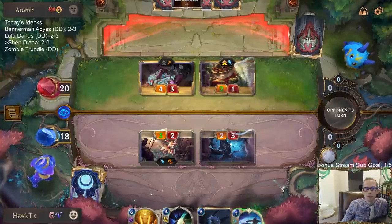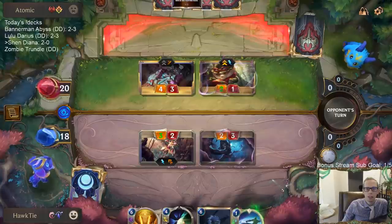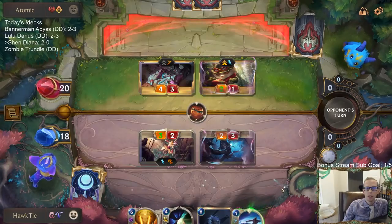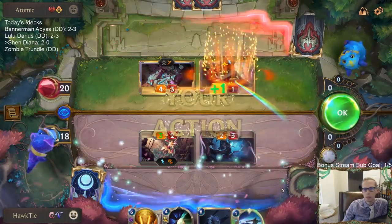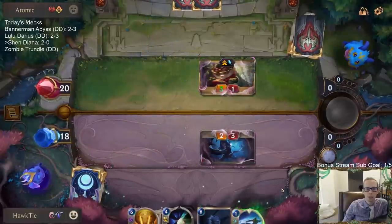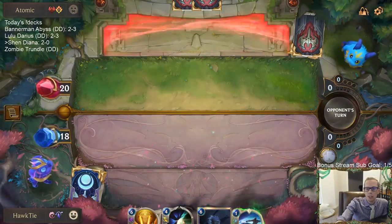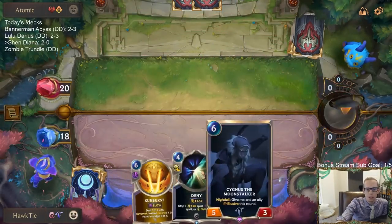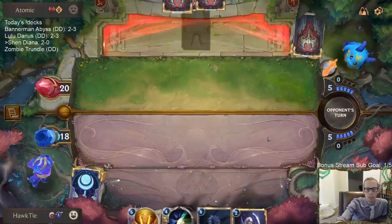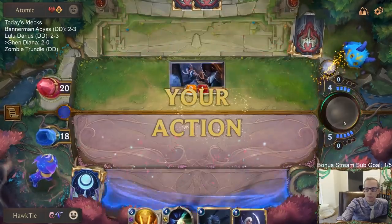Take down Jinx. Looks like they just want to trade across the board — discarding Arena Battlecaster. We'll trade our two-drop for Teemo and Arena Battlecaster. Hopefully no more Jinx, and hopefully we draw something that costs five or less that we can play.